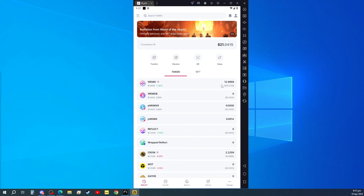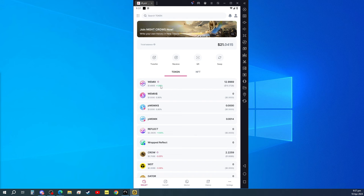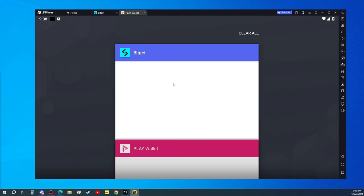Currently we have 12 WeMix. We are just going to lessen our existing WeMix, which is about 3 or one dollar. Let me check — we have 11.9 WeMix. So we can trade around 11 WeMix. We need to transfer this WeMix to our Bitget.